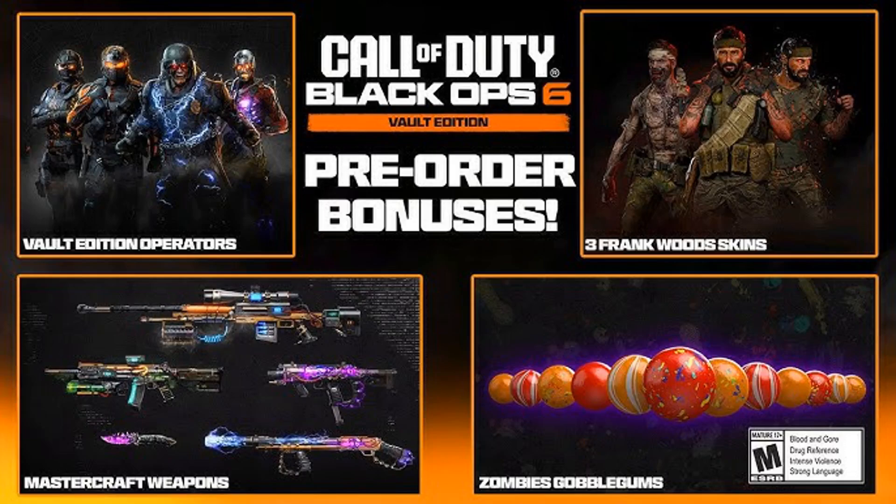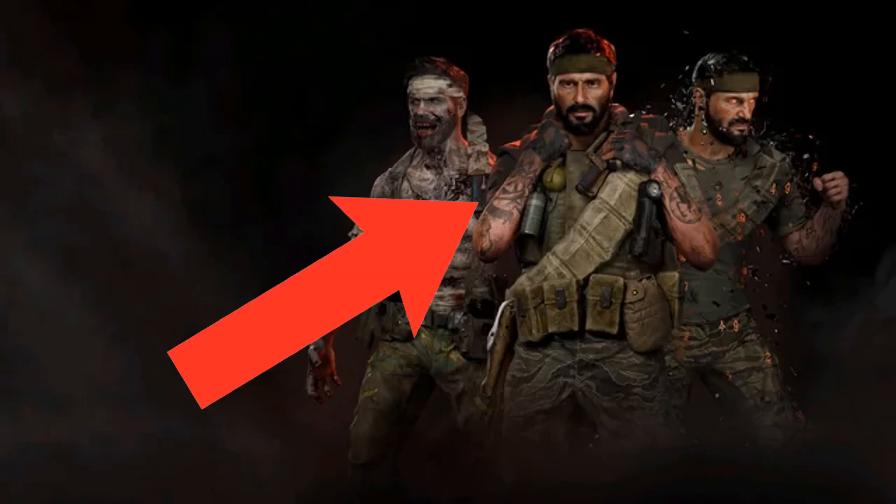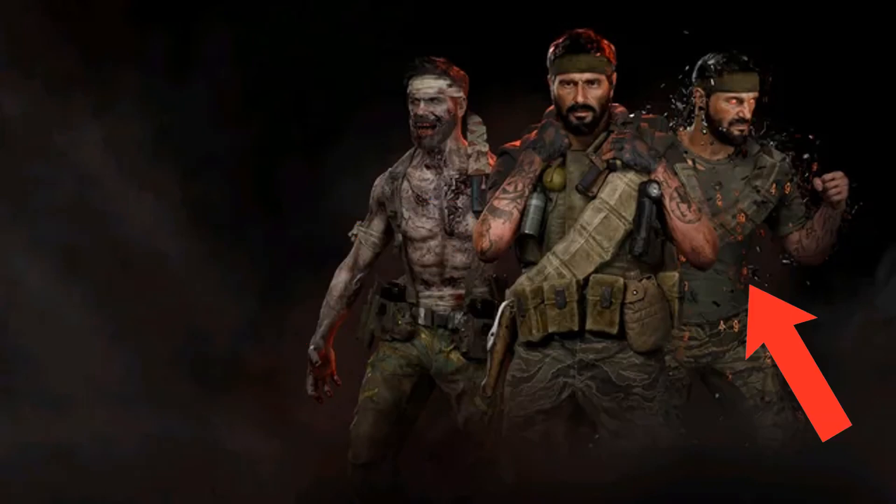Call of Duty Black Ops 6 pre-order bonuses have just been leaked. On screen you can see a few Woods operator skins. On the left side we can see a zombified-themed Woods which actually looks really cool. In the middle we can see his traditional look, and on the right side we can see a numbers-themed one — maybe taking inspiration from the whole 'what are the numbers, Mason' thing.